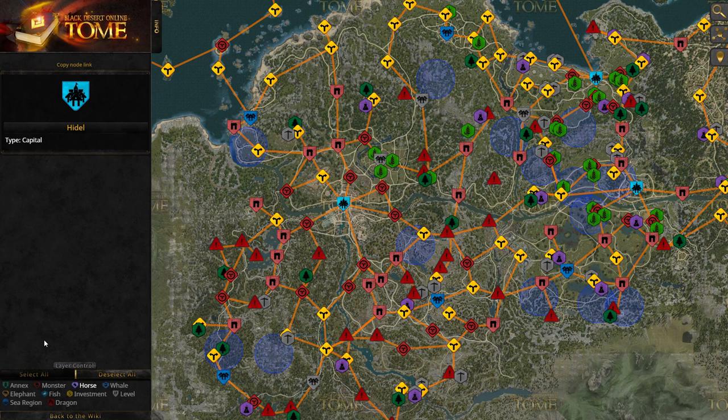To find where the wild horses are, take a look at the map that I have linked in the description. Click horse in the bottom left corner of the map.